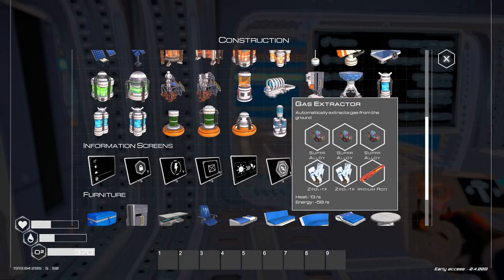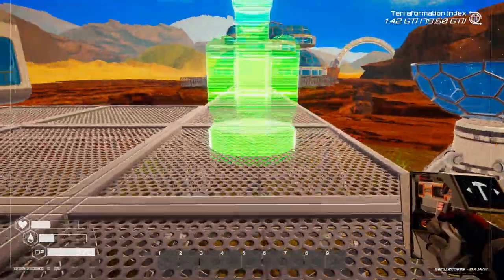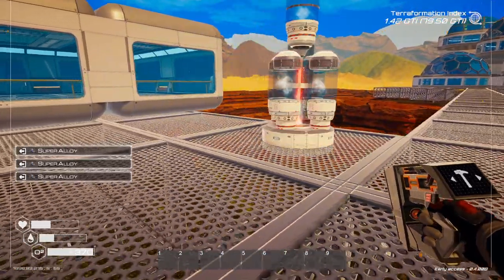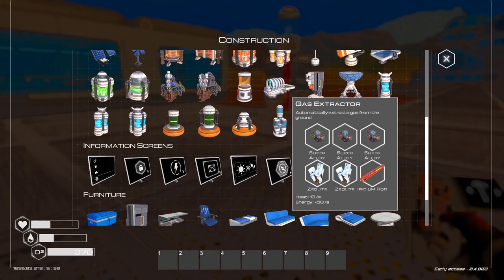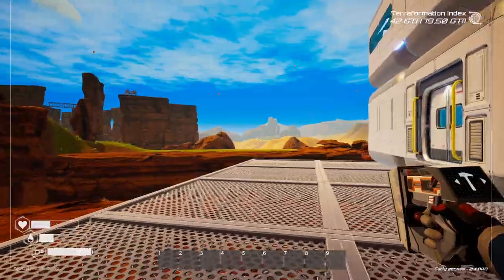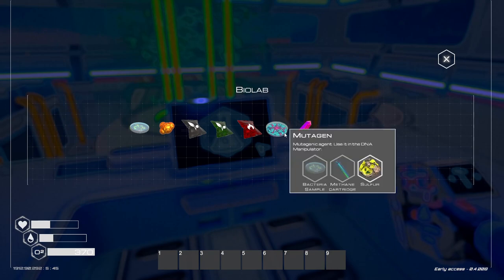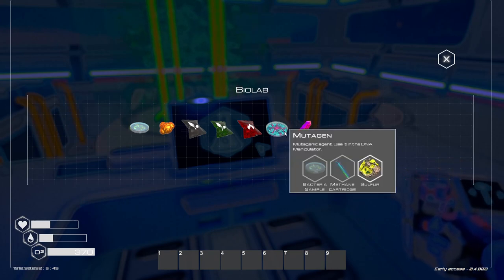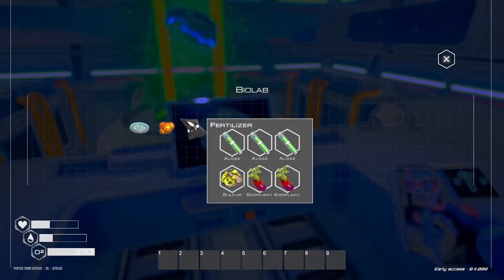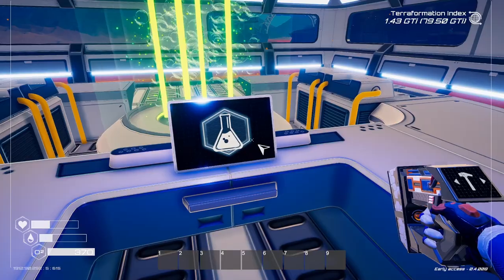Let's get two gas extractors down because we need that methane for the mutagen sample. Yes — we need bacteria samples and all of that, so let's make some bacteria samples. We're out of water — fair enough. Let's hit L and put a load of stuff away. The titanium has nowhere to go so I'll chuck that in the miscellaneous for now.